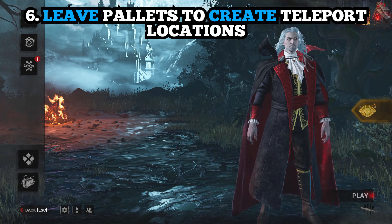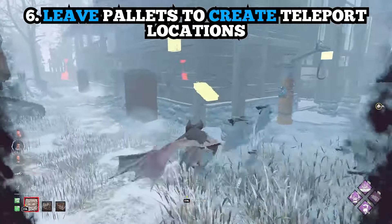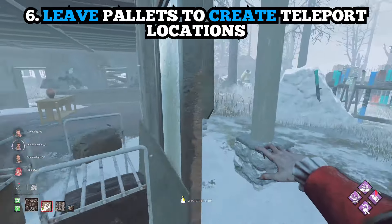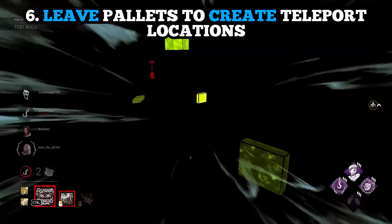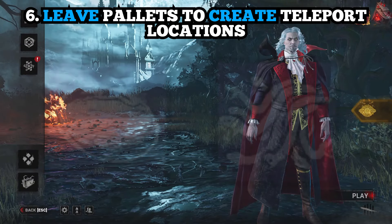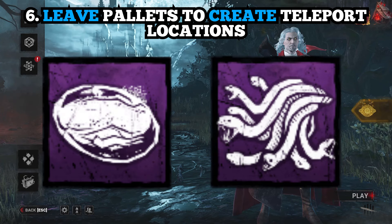Number six: leave pallets down if you need an extra vault location to fly to. This is really cool for bat form. A lot of locations are just a vault or a pallet — maybe there's a god pallet you want to get rid of. What's really cool is you can leave that down, especially on multi-level maps like the D&D map, so you can teleport right upstairs or downstairs to get your chases going quicker. If you also use the purple add-ons — the Lapis and the Medusa — you can slow down survivors when you teleport and block vault locations to get an easy hit.